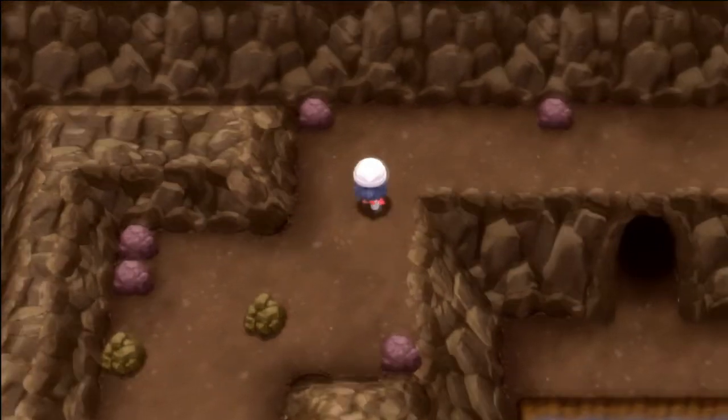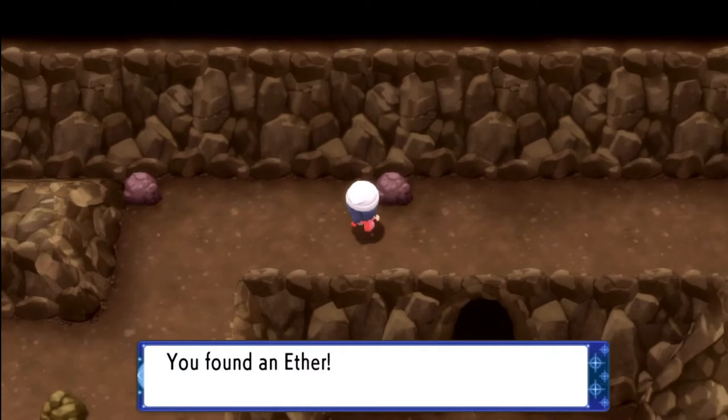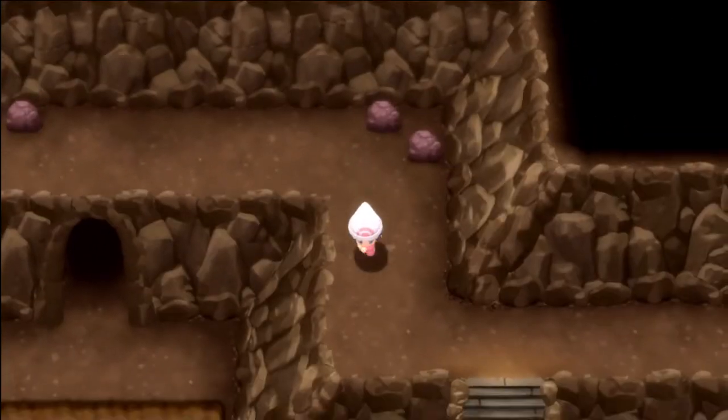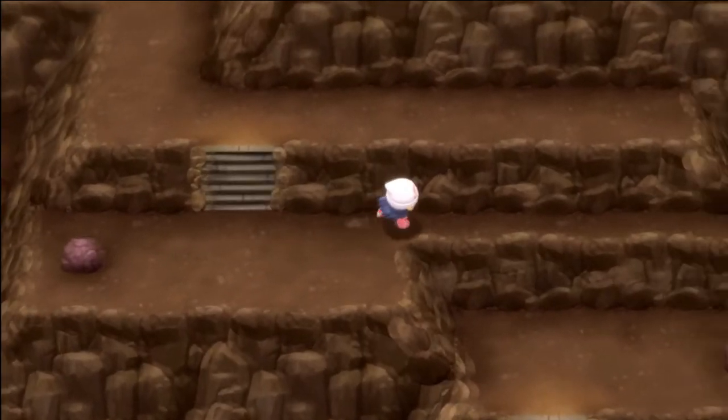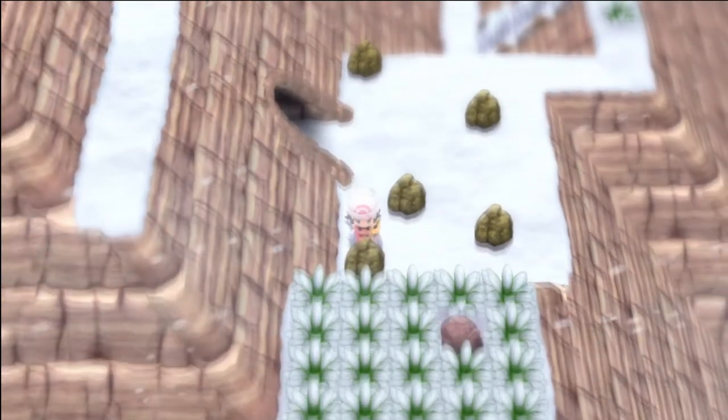As you can see, this is the area we were in before — this time in the other section. You can grab this ether over here on this hidden rock and then grab this hidden escape rope on this rock, and then we're good to go. We don't need to come back to this room anymore. Squeeze over here to the right and leave back to the summit.